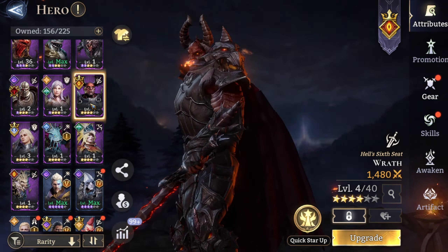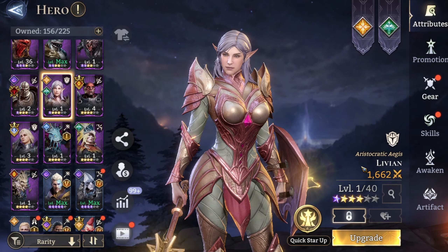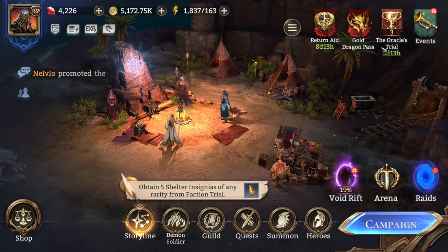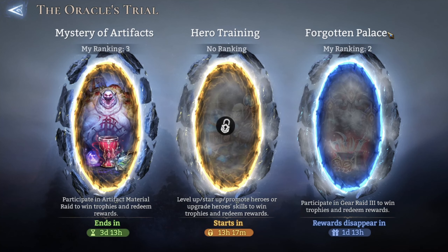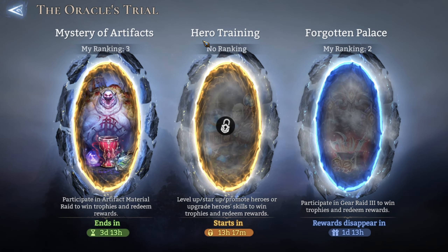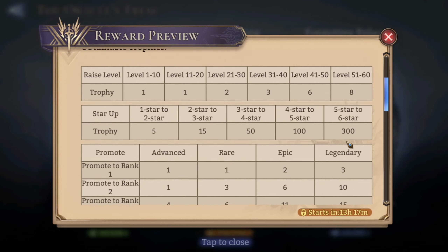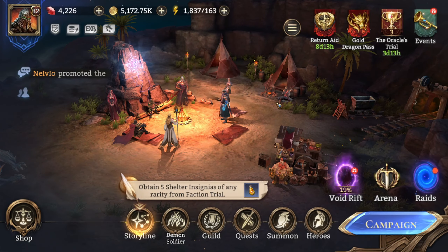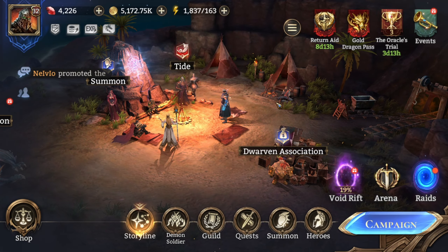Levion is also a great tank option but for now I'm waiting for some events before spending materials. Tomorrow there's actually an Oracle Trials event for hero training where you can upgrade heroes and get extra items — a great way for free-to-play players to get extra items just by using the materials and resources you already have.